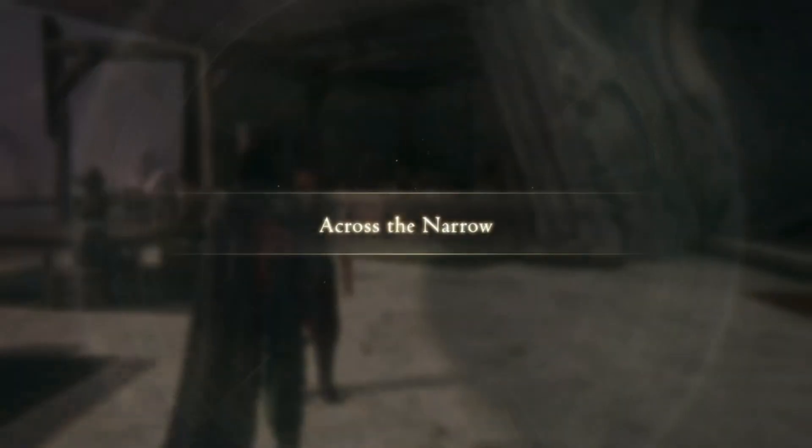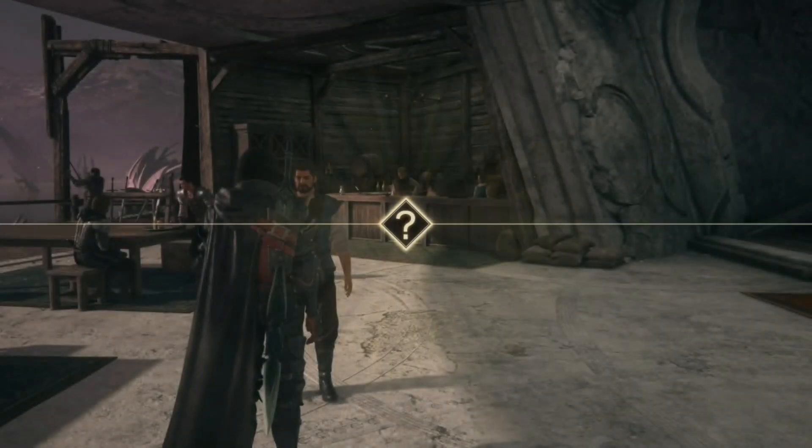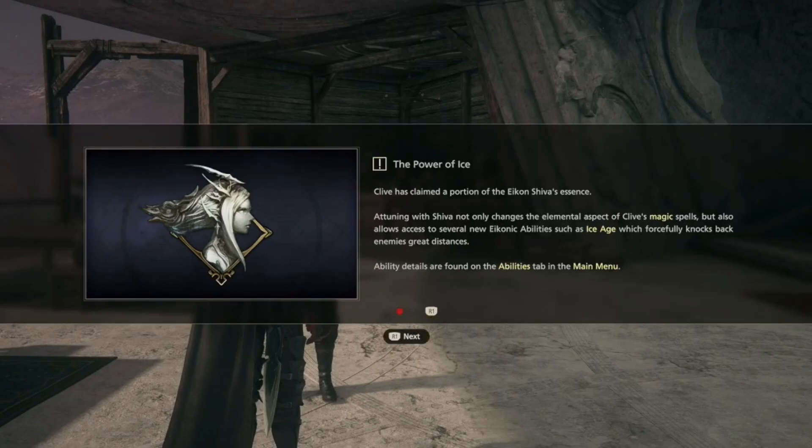Yes! A new Eikon — Clive has claimed a portion of Shiva's essence. The Eikon receiver not only changes the elemental aspect of Clive's magic spells but also allows access to several new Eikonic abilities, such as Ice Age, which forcefully knocks back enemies at great distances. Abilities are found on the abilities tab in the main menu.